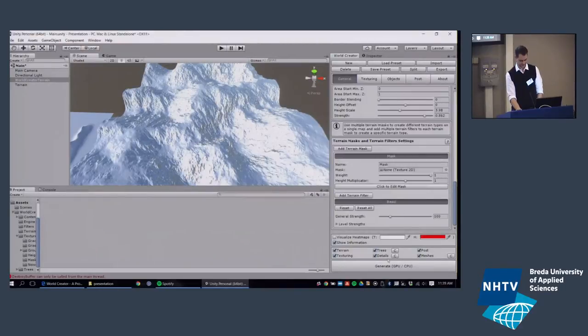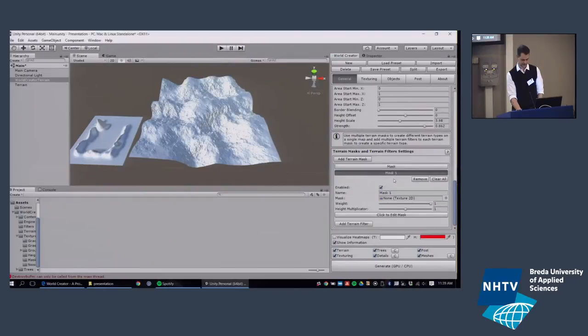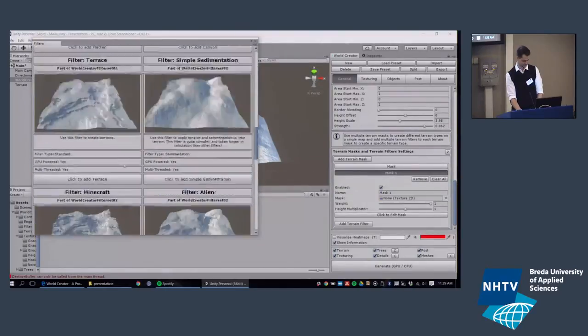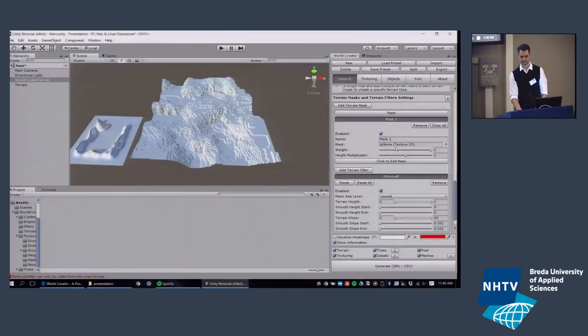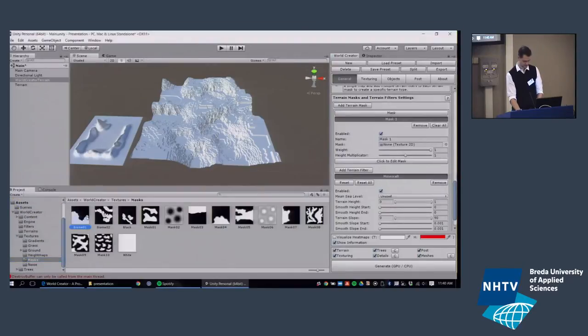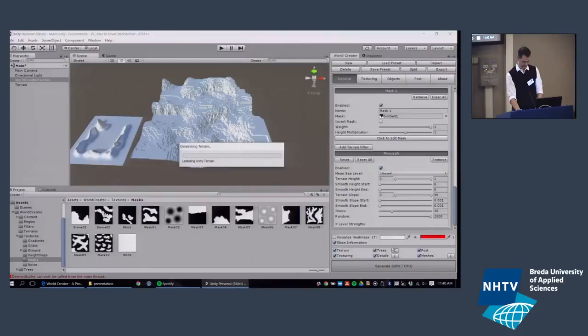Now I'd like to show you the masks — for biomes. Imagine you have the basic terrain on the first mask and you want to add a biome here and a biome there. You add another terrain mask, add a filter to it — let's use Minecraft again — and if you hit Generate the whole terrain turns Minecraft style. To apply it only to specific areas, you need a mask: a texture that identifies which areas should be affected. There are two ways: click 'Edit Mask' to instantly paint one, or drag in a mask your artist has already created.